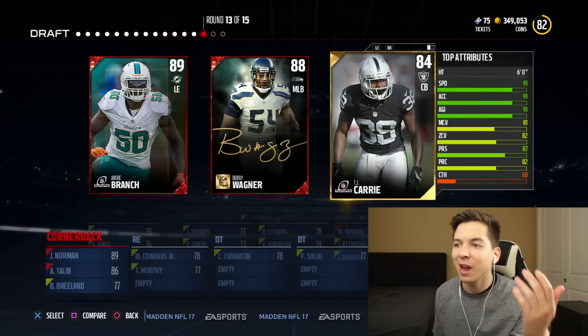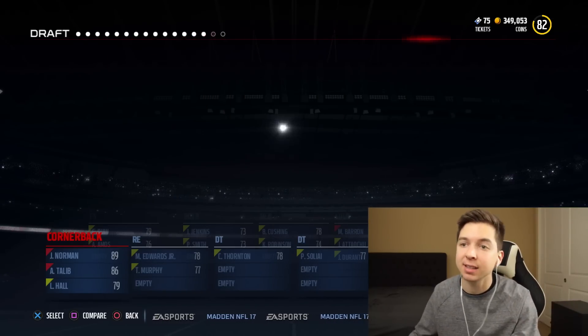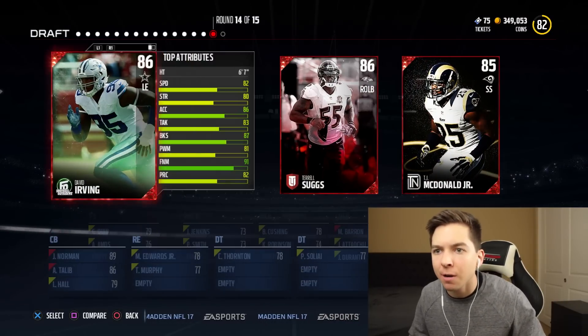Looking back, probably should have picked Sean Taylor. So we have to go with the gold player here. Bobby Wagner would have made our team like perfect. We got two rounds left; need some defense. We're getting someone here — Irving, what's your speed?